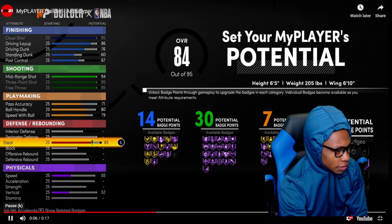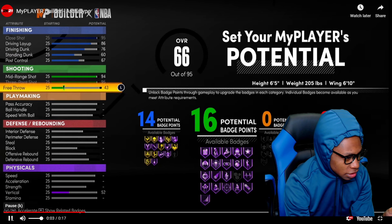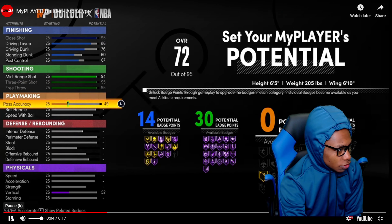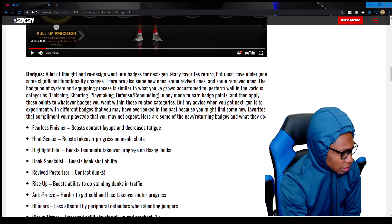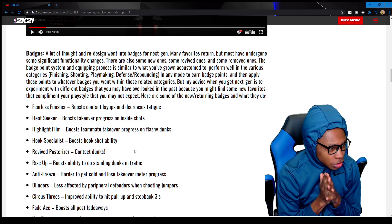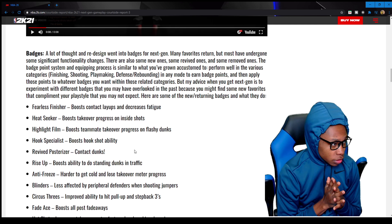So they're giving you attributes and badges — Hall of Fame badges already. Look at all them Hall of Fame badges right there. A lot of thought and redesign went into badges for next-gen. Many favorites return, but most have undergone significant functionality changes. There are some new ones, some revived ones, and some removals.